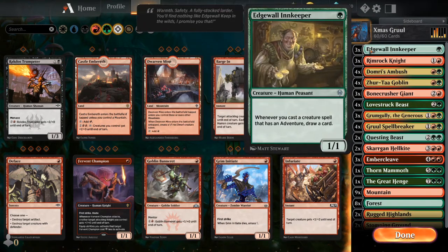Starting off at the top, Edgewall Innkeeper just kind of gives us some card draw. That's one thing Gruul doesn't have that great - usually you're just trying to beat down your opponent as quickly as possible. With this kind of deck you pretty much want to win somewhere between turns 5 and 8. If the game goes on much longer than that, usually your opponent just has a better board state than you. So Gruul is definitely one where you're trying to be a little more aggressive, playing a lot of cheaper things. You throw down your cards very quickly, so we do need some way to refill the hand - and the Innkeeper is how we're going to do that.